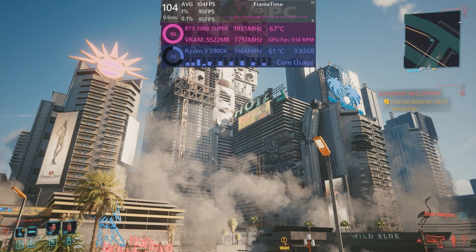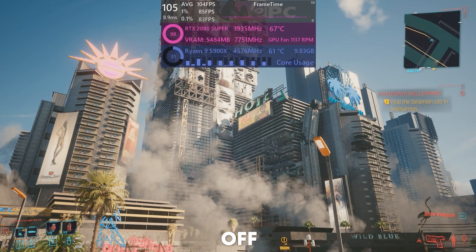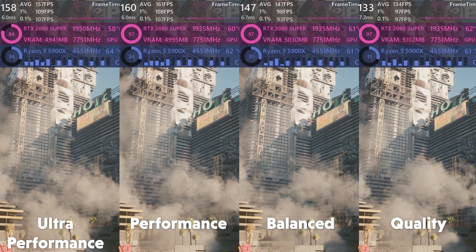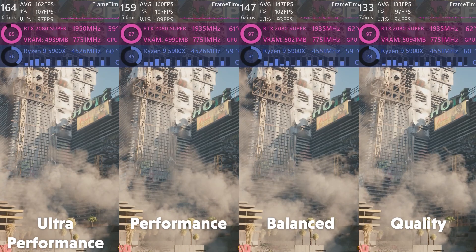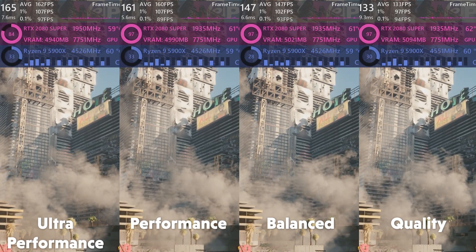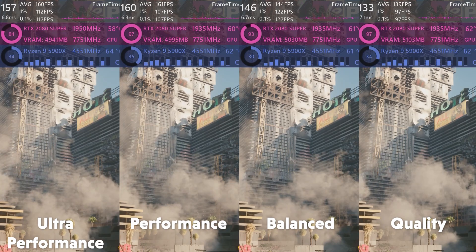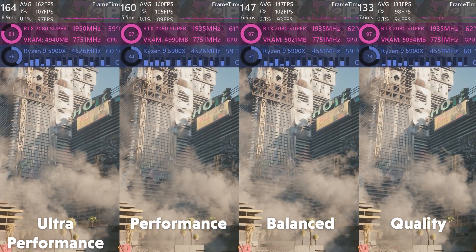Let's break down all the DLSS settings. Ultra Performance comes in at 162 FPS average but with a noticeably blurry and unpleasant image. Performance offers a slight improvement in visual quality due to less drastic downscaling, sitting at 160 FPS — about a 1.2% decrease. Balanced is a nice middle ground at 147 FPS, a 9% decrease over ultra performance, though you can still see degradation in quality over native. And finally Quality, which comes in at 130 FPS average — an 18% loss over ultra performance.